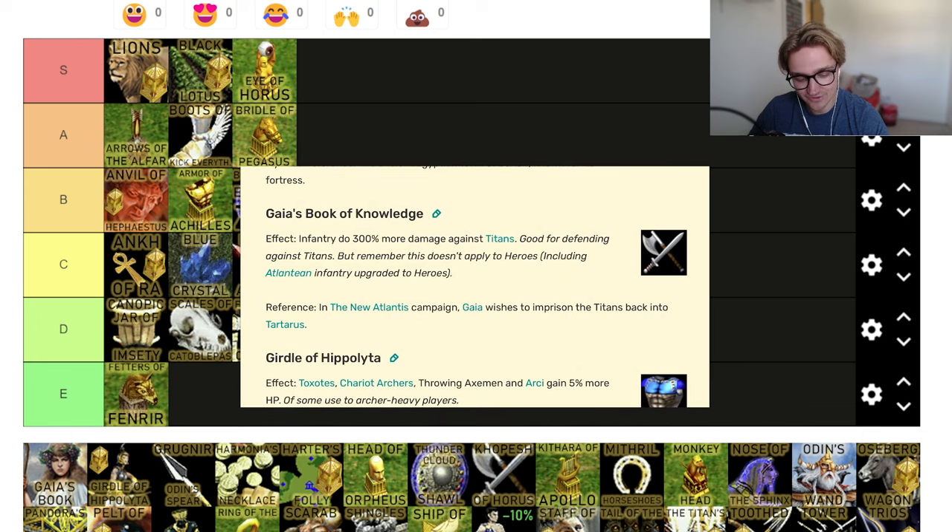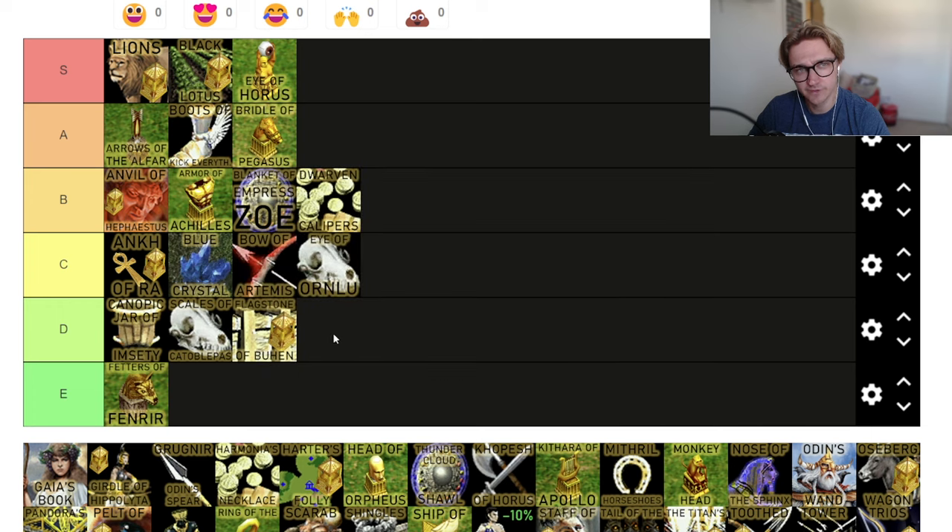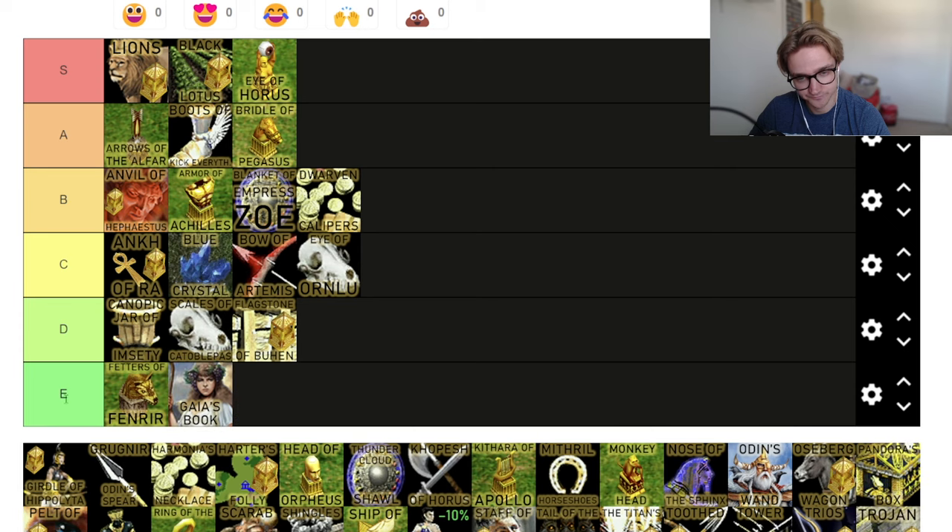Gaia's Book of Knowledge — infantry do 300% more damage against Titans. Infantry are barely going to do any damage to a Titan anyway because they have like 90% armor. So you're going to end up doing one shot. Does that mean you end up doing four, or do you still end up doing one? Not every game has a Titan and you don't really want infantry anyway. It doesn't even apply to heroes, so if you were Hursa — infantry heroes — they don't count. Straight in the E tier — straight in the bin.